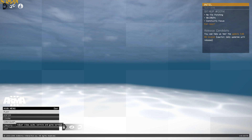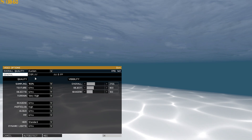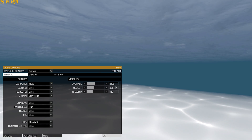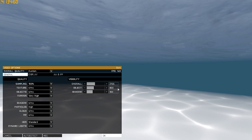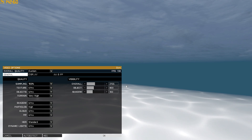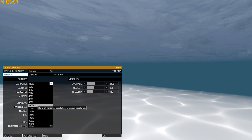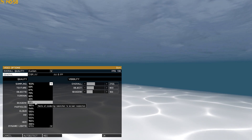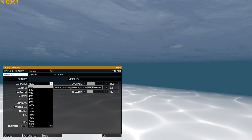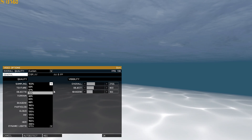Now we're in the ARMA 3 main menu and we're going to configure some settings. Go to Video. I have absolutely everything cranked up to the max, apart from visibility — this doesn't really matter anyway. You can put it to full and you'll only lose about 10 FPS, but the default is comfortable enough. You can still see 2,000 metres with a sniper and see your enemy clearly. For sampling, I would recommend keeping this at 100%. If you have a low-end system, go down to 88 or 83, but never below that unless you're on integrated graphics.